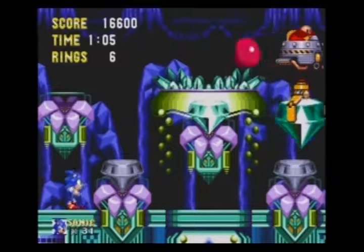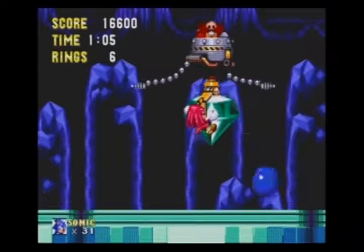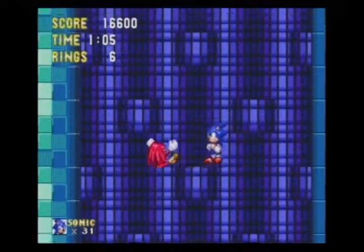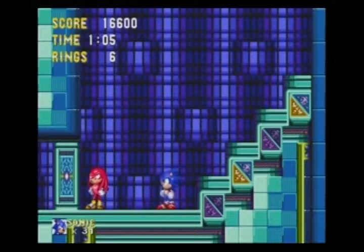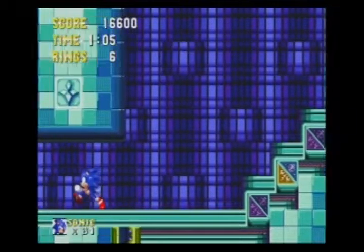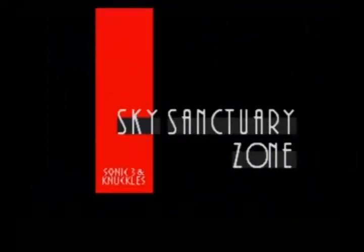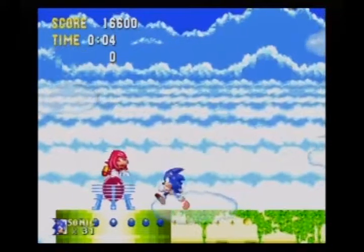Let's have some story-esque things. It seems that Knuckles doesn't like that Robotnik is stealing the Master Emerald. So let's try to get eight hits on him — six, seven, eight. We're friends now. And Knuckles is a bit exhausted. We can help, right? You'll be fine.